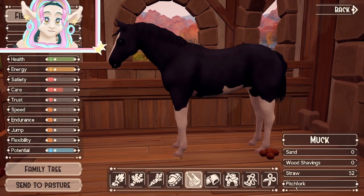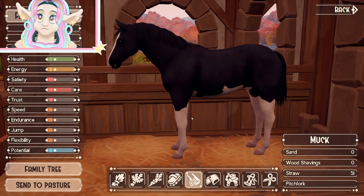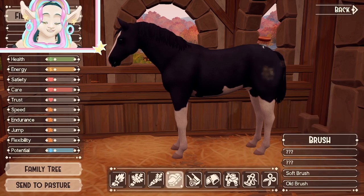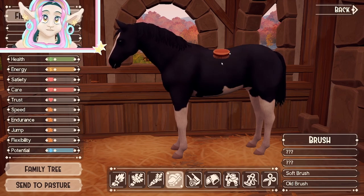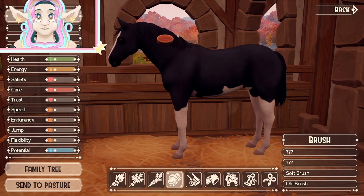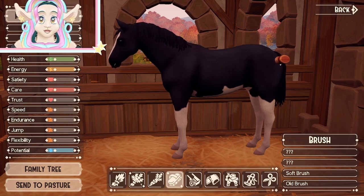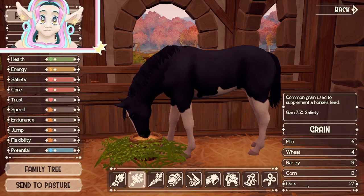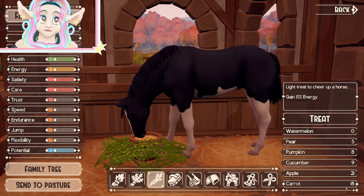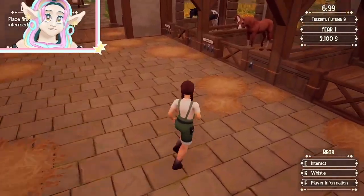We'll clean up after Fiery Mountain and put straw in for her. What I want to do today is make a little money and demonstrate that you can tame a wild horse, train it a little bit, and sell it. That's what we're going to do with Fiery Mountain — send her off to auction. We'll give her a kira before we send her off; don't worry, Fiery Mountain is going to a loving home.